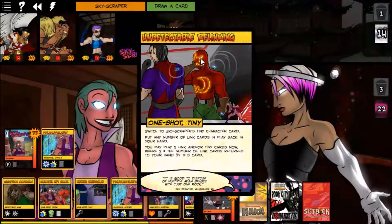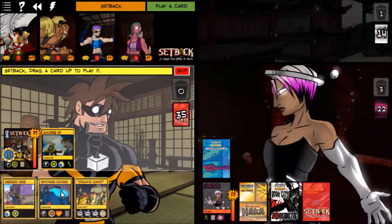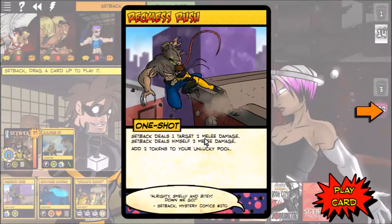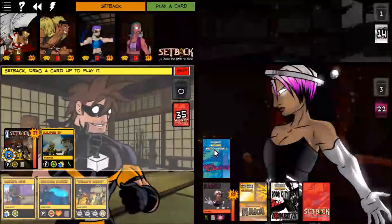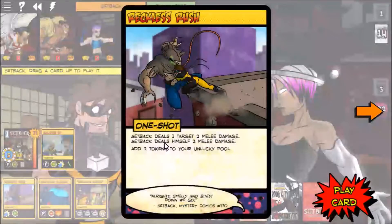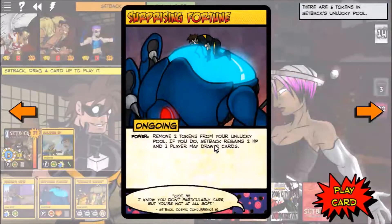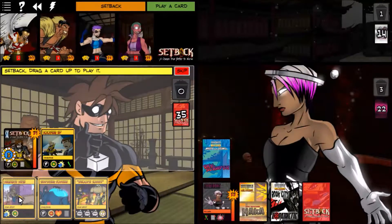We drew an Undetectable Relinking — we'll read that later. Setback has a Reckless Rush and a Surprising Fortune. Surprising Fortune: remove two tokens from your lucky pool, Setback regains two hit points — that's nice with Looking Up. I don't think we need to play either yet, so let's just do Reckless Rush.